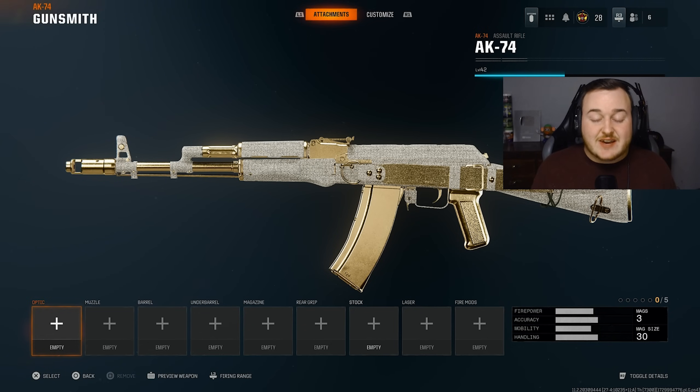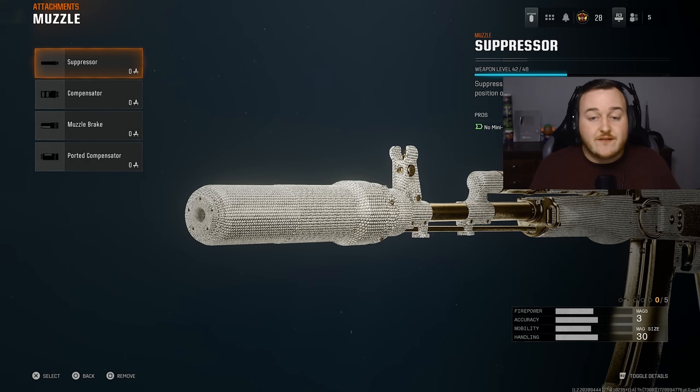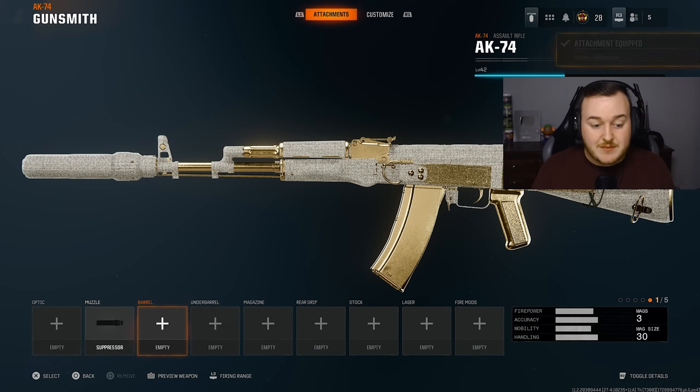For weapon number three, we have the AK-74 — same as the AK-47. All you need to know is this is the strongest weapon in the game in my opinion. This is a stealthy build that I think will help you get your first nuke if you're still hunting one for the calling card. For the muzzle, we're adding on the suppressor — we're off the radar, staying stealthy, and being quiet to go on higher killstreaks and get our nuke.